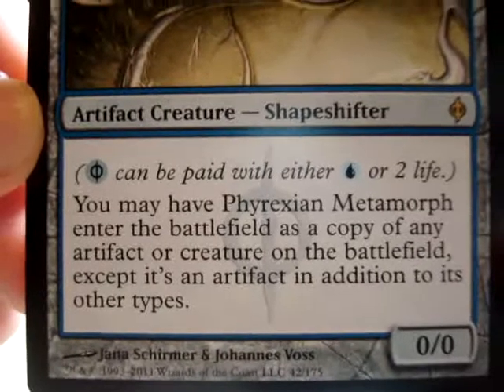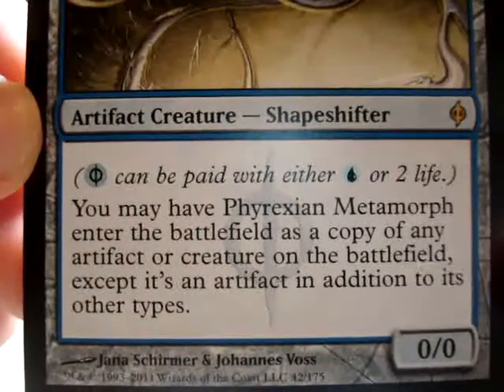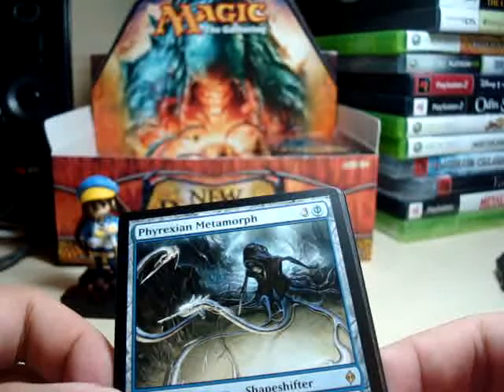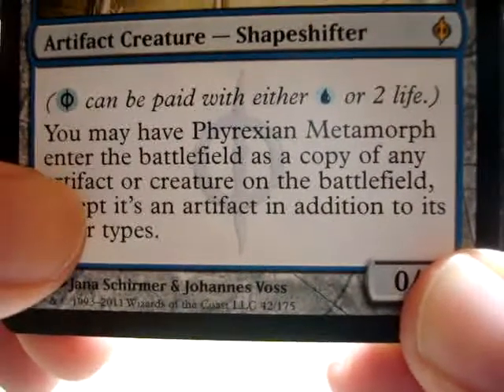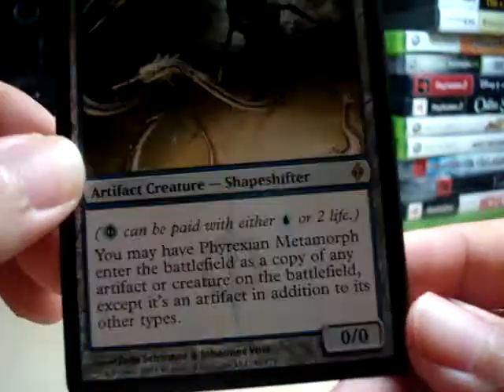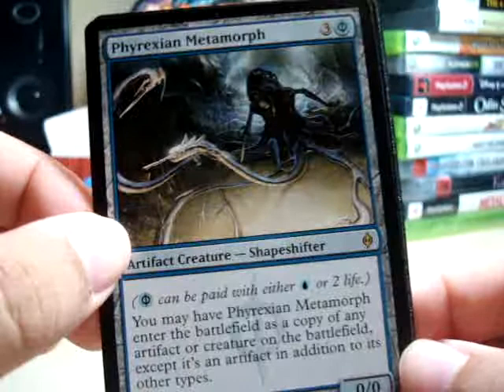One thing to note is they are kind of like Clone, except they can also copy artifacts — well, it's more like Phantasmal Image. The only big difference is you can target an artifact as well as a creature. So if you have an artifact you want to make even better, or you want an extra artifact but you don't have it in your hand, you play one of these and you get a copy of the artifact.